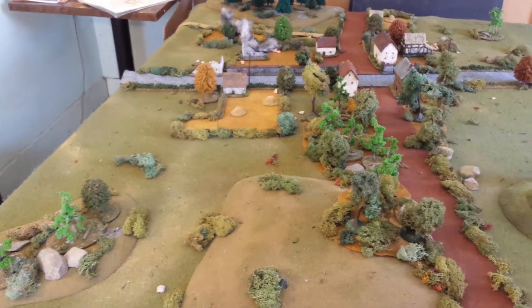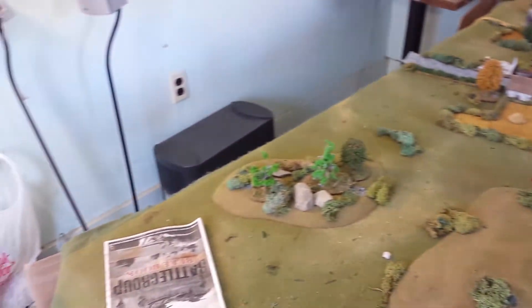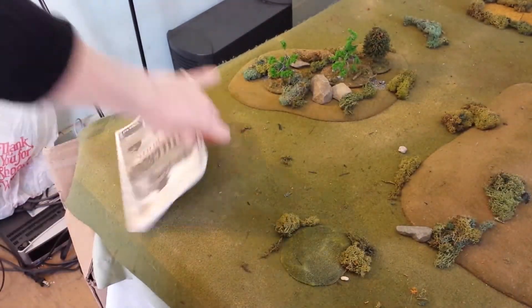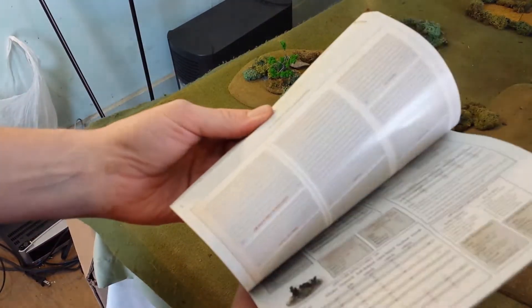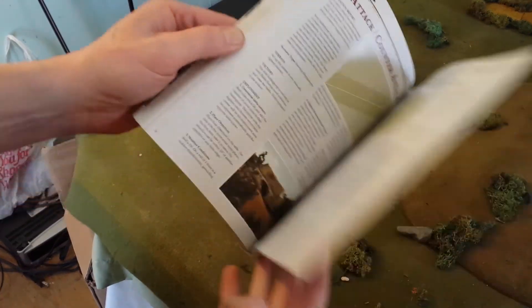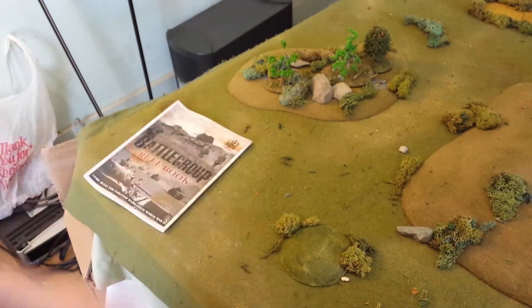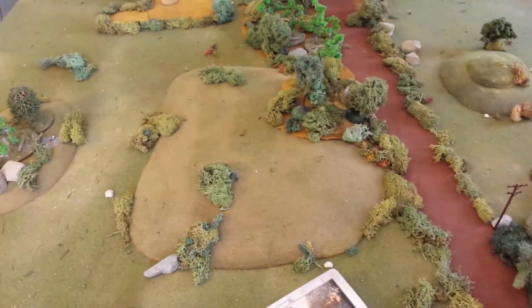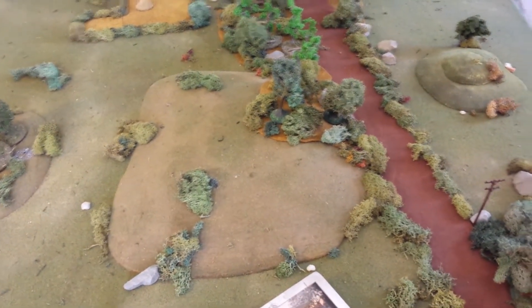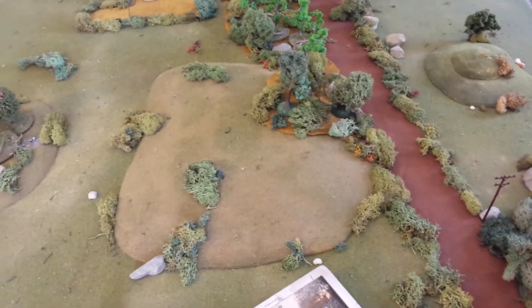It's going to be 500 points a side. I think it's the second scenario in the rulebook — Flanking Attack. 500 points, a German Panzer Division force going against the US Armored Division force.